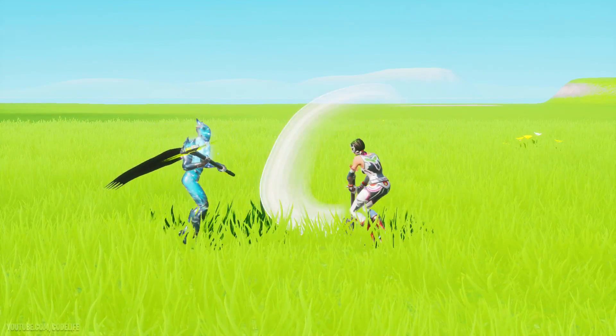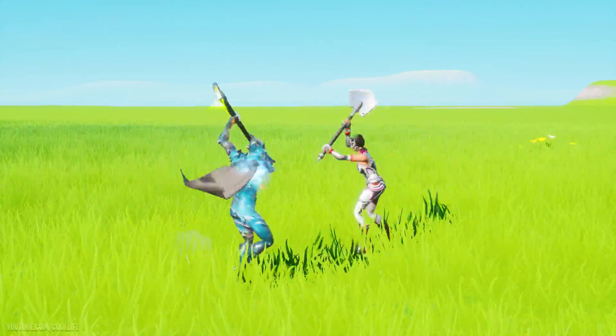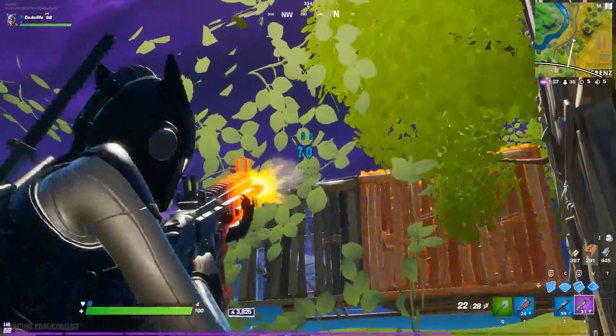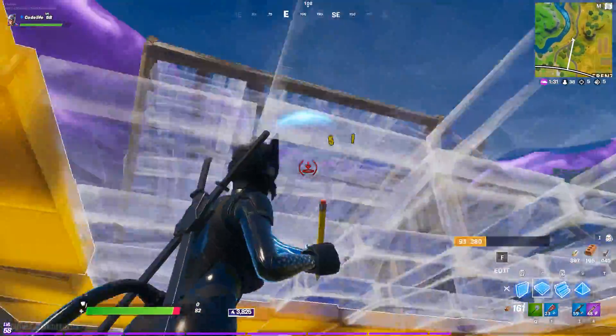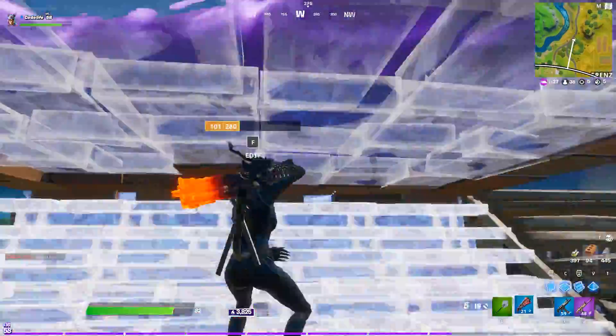And even when pickaxe swinging someone else, you'll have a huge advantage as you just have more reach in general. To me it looks like Epic Games have clearly messed something up with the pickaxe values, because this just doesn't make sense at all. I'm hoping after this video comes out and you guys have some fun, Fortnite will eventually patch it up — as again, it's completely broken and needs fixing.